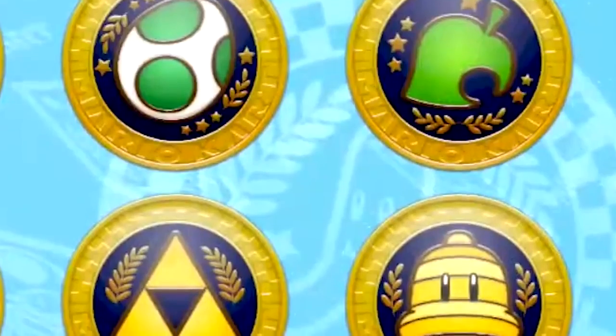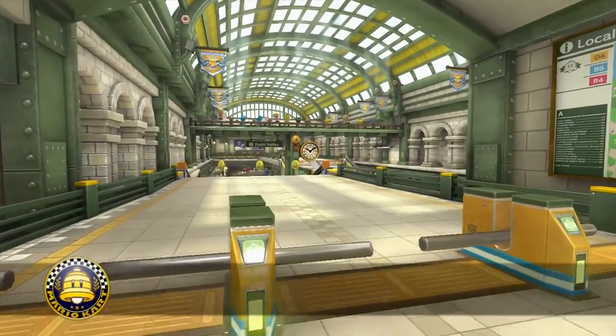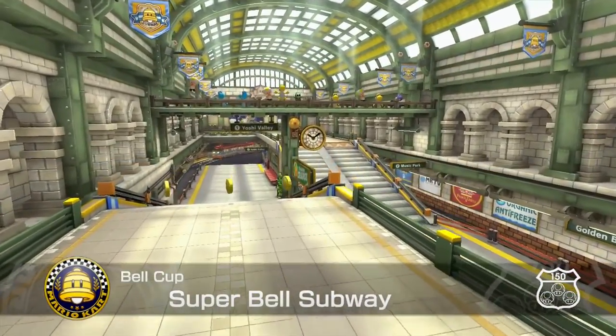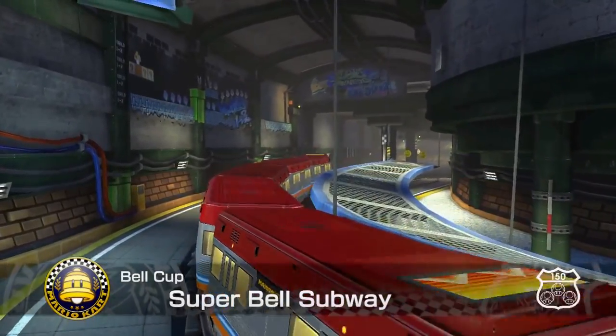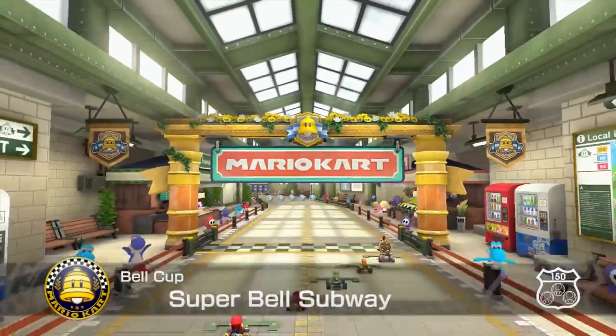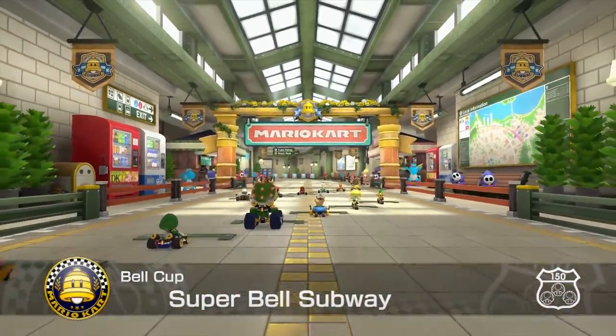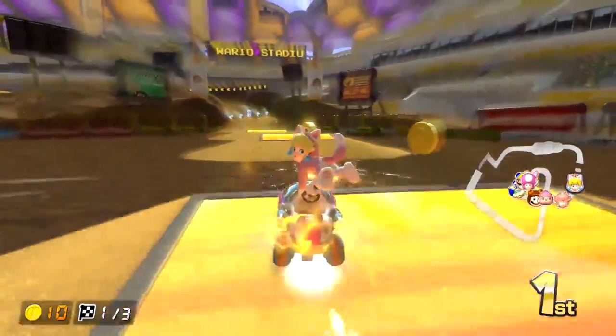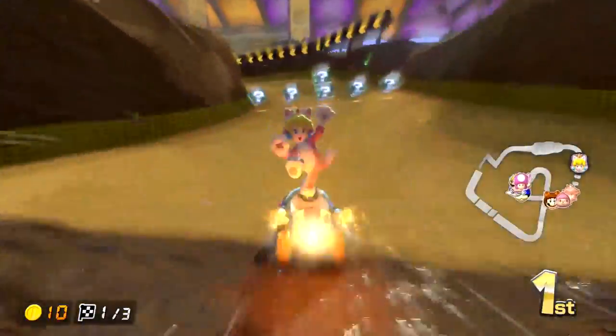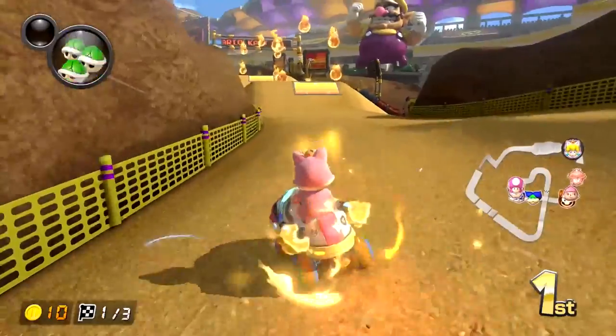In Mario Kart 8, the Super Bell is the emblem of the Bell Cup and a track called Super Bell Subway. This was part of the Animal Crossing X Mario Kart 8 downloadable content pack for 2015, which is also part of the deluxe version. Some cat versions of certain characters also ended up in the game, which is probably the best thing that came out of this aside from the new track.